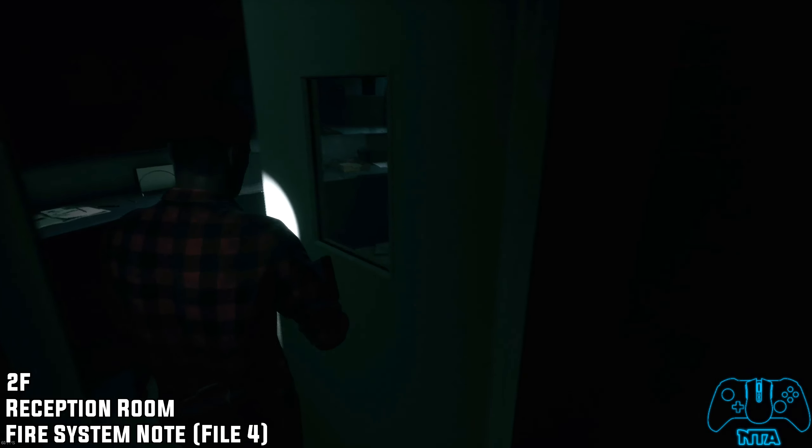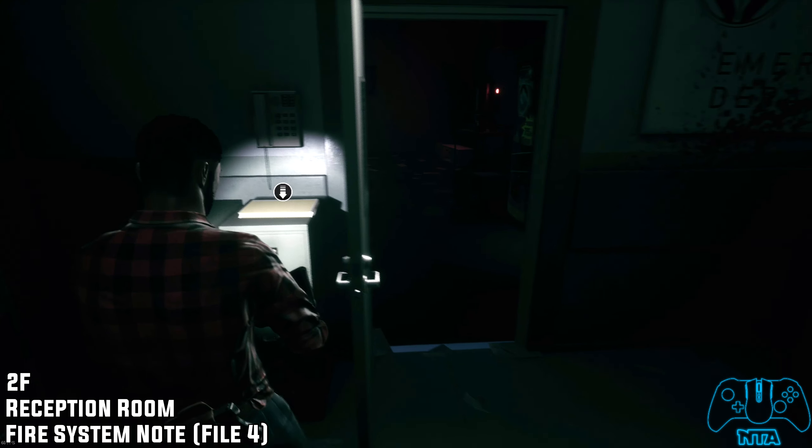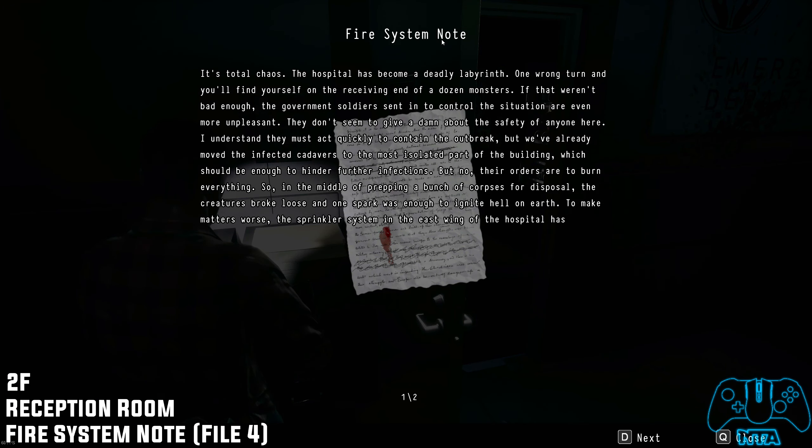In the next doorway you will find the fire system note — this should be file number four. This is located in the reception room area.